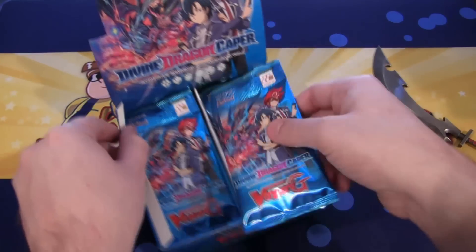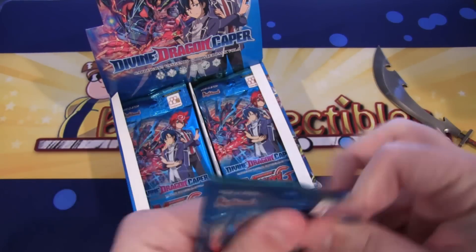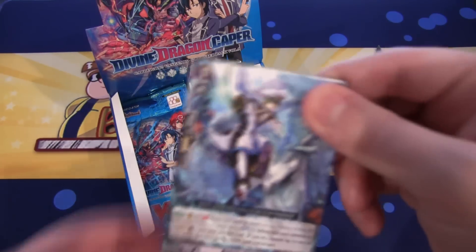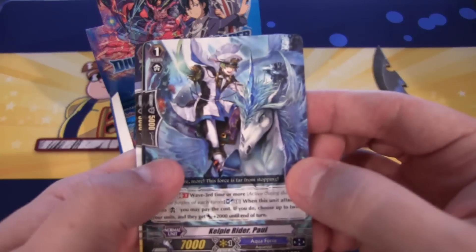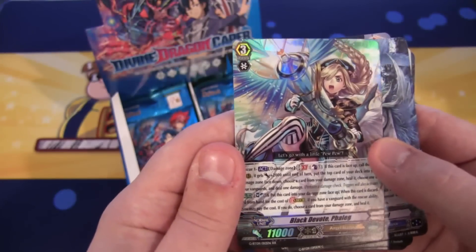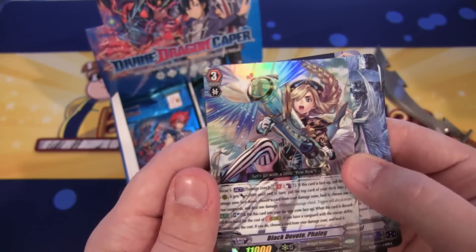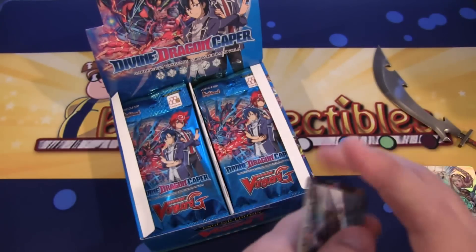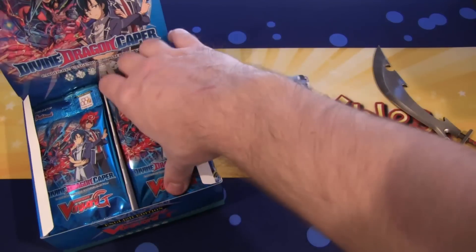There we are. I guess we'll just start with this pack — it was kind of in the middle. Starting off, it looks like we already have a double rare, and that is Black Devote Flegg — Angel Feather. Starting off with a double rare, that's awesome. Can't complain on that.